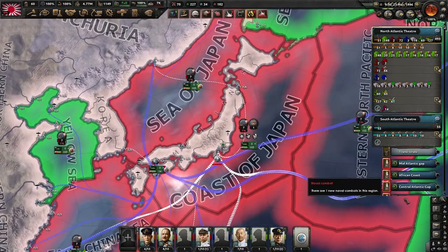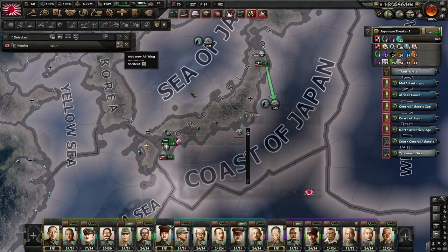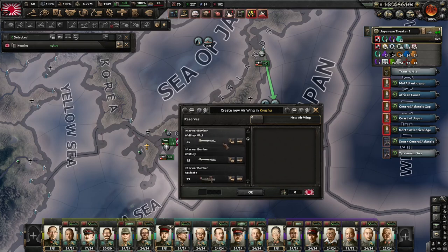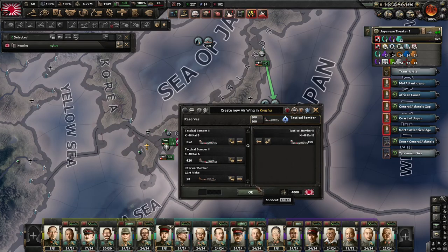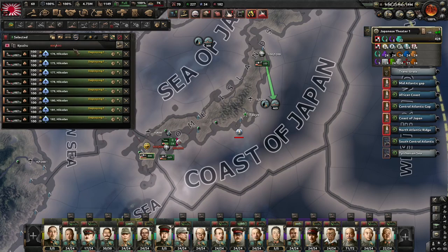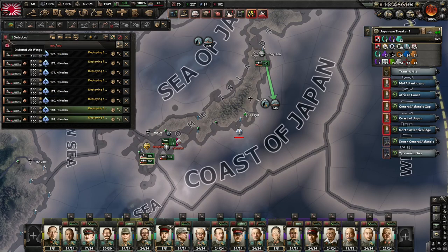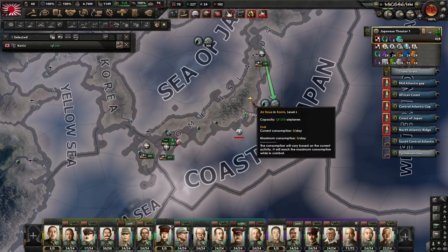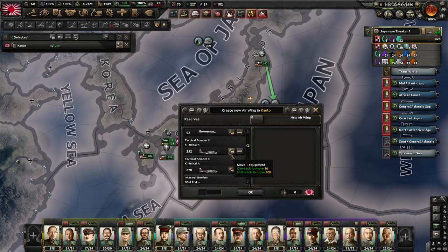Let's see if we can sort this problem out from the air - we might be able to get some tactical bombers into the air. We've got plenty of outdated tactical bombers that are currently not in use. So let's bring some tactical bombers up. We've got a bit more space so we can bring some more tactical bomber wings up into the air.